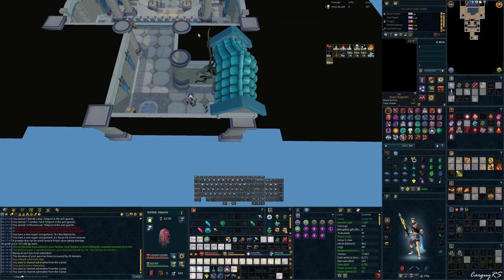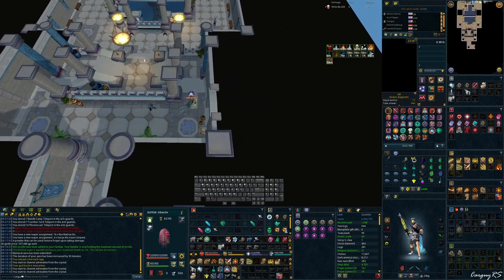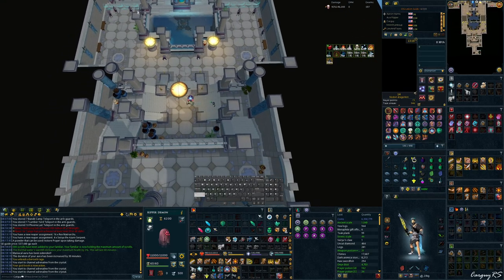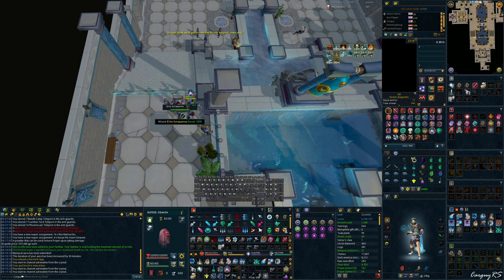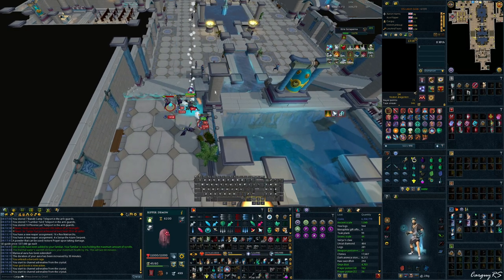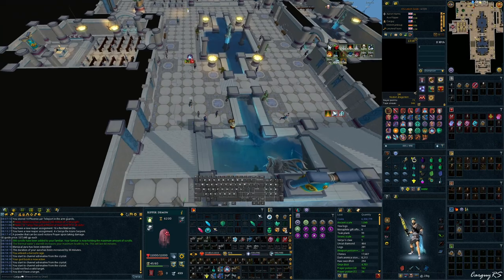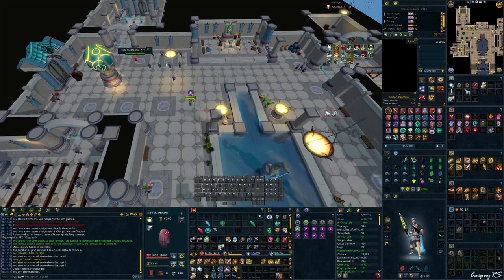Alright, so what I like to do is equip my Bladed Dive and then Surge down this hallway. I like to click on this little line here in the middle of the stairs, and then once I get there, I like to Surge Bladed Dive over to this tile here, equip my Chroming swap, and just do an Omni Power, then use basic abilities to kill off anything that's left. Here what I like to do is Surge Bladed Dive, Surge again, and barge into this guy.